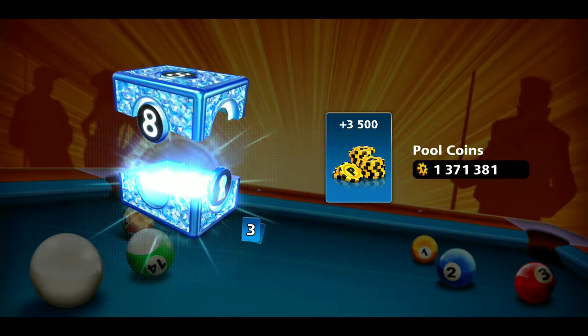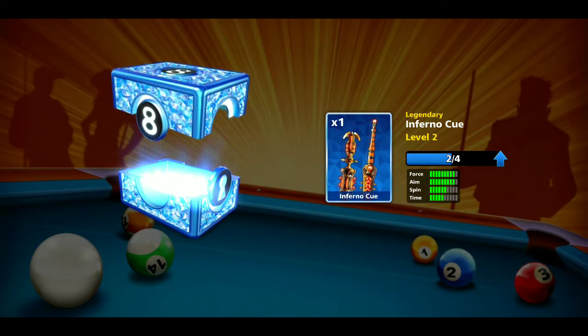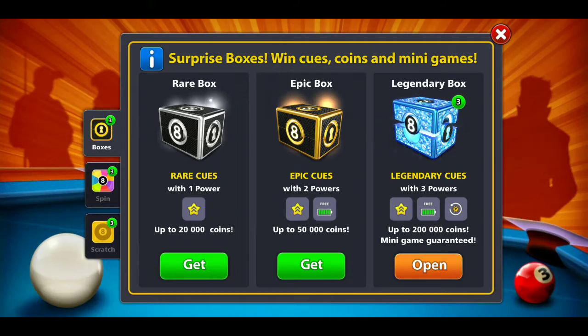We get 3.5k, a spin, and a scratcher. Infernal Q. Come on — give me a Q that I don't have.